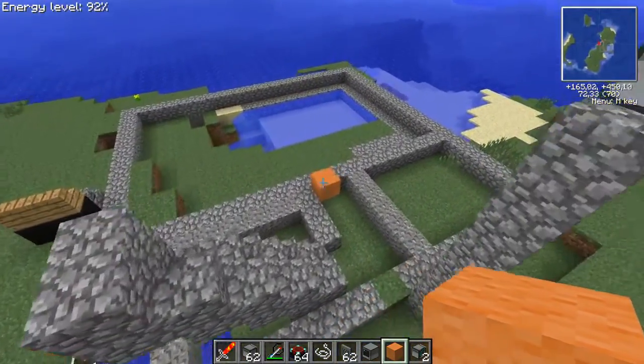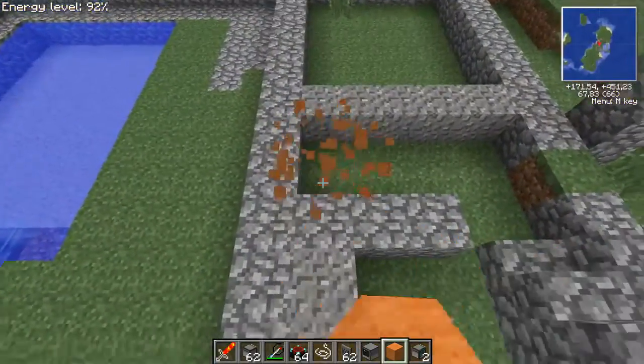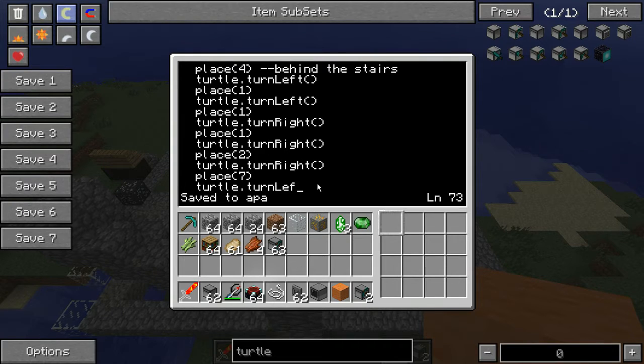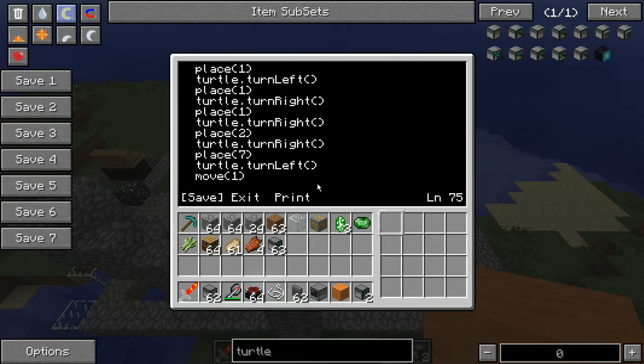So then we do left — the turtle is over here, looking this way. Turn, turn, turn, turn, move, turn. This is without GPS, so the code is much longer, but we don't have to build a GPS tower.